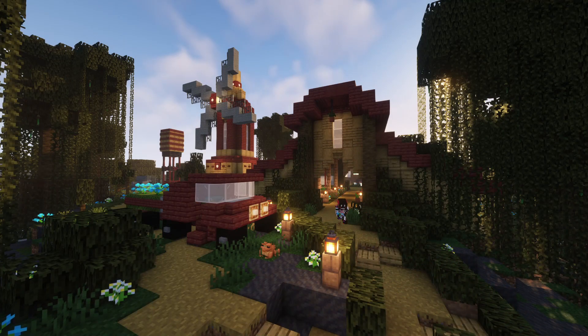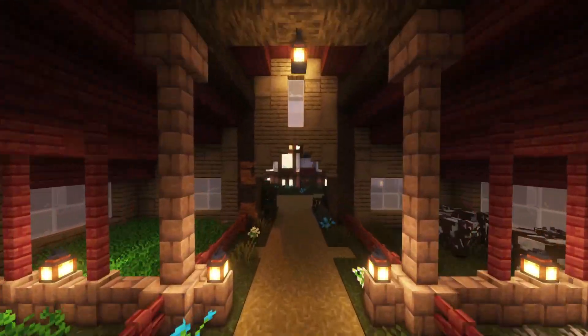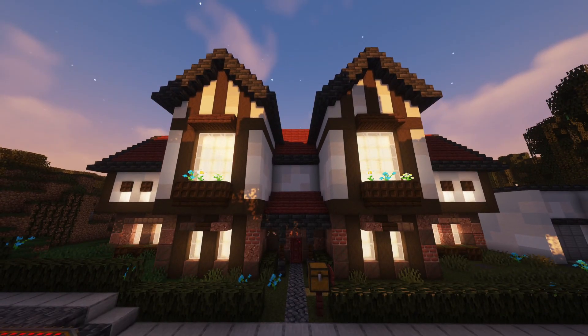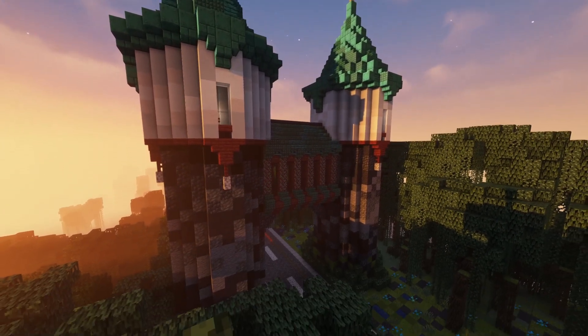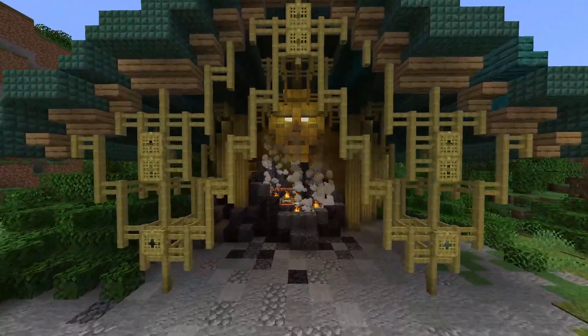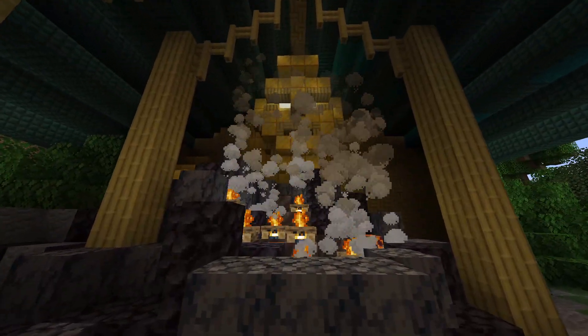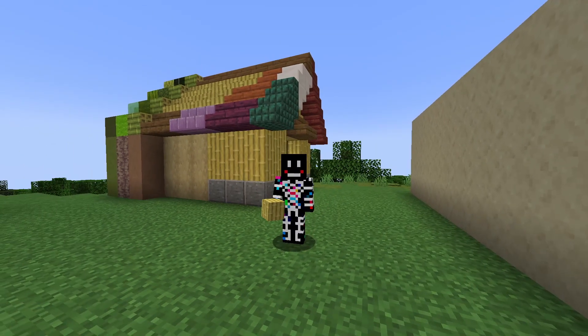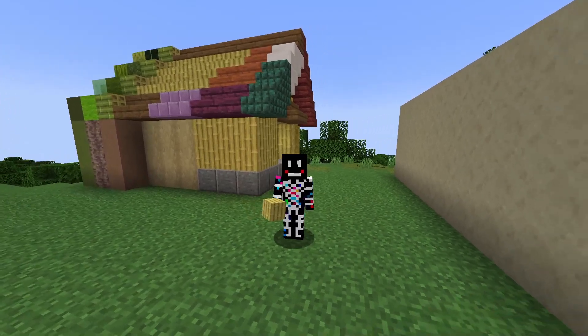I may have a natural affinity to red and be a little biased, but mangrove is one of my favorite blocks to build with. I wouldn't be able to say that for the original version, and I want to be able to say this about bamboo as well. Like I said, the actual design of bamboo is really good. The mosaic versions in particular are a nice touch. It's the color that weakens the versatility of the block.